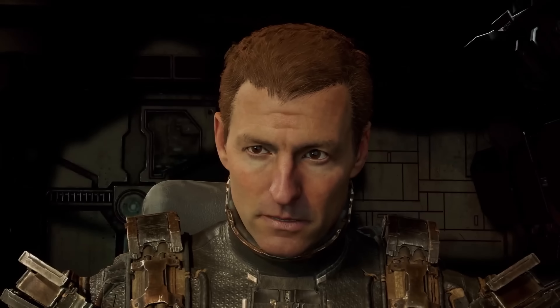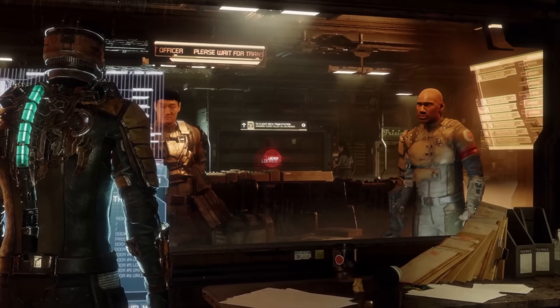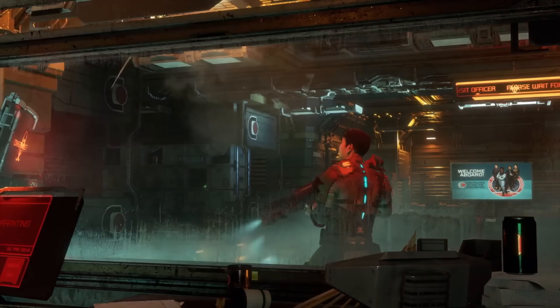Dead Space Remake, which is free right now on PS Plus Essential, was released by EA in a terrible state on PC and in a similar state on PS5. Unlike the PS5 version, they never went back and fixed the PC version. On PS5 you see a little frame drop to around 57 FPS near doors as the next part of the level loads. On PC, no matter what hardware you have, you'll see a hard stutter where the game actually stops for two seconds while it loads the next room.